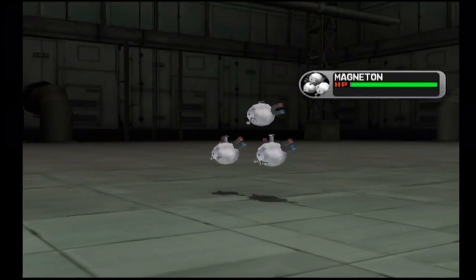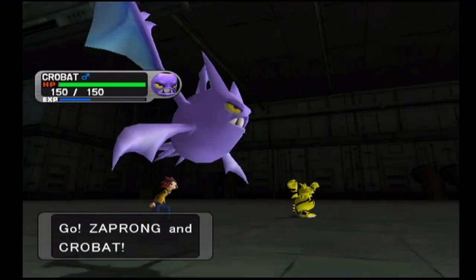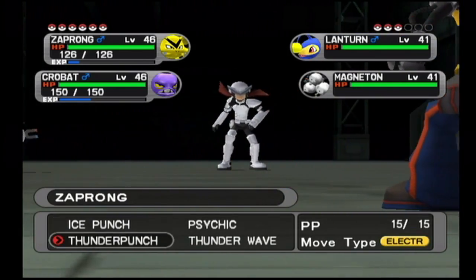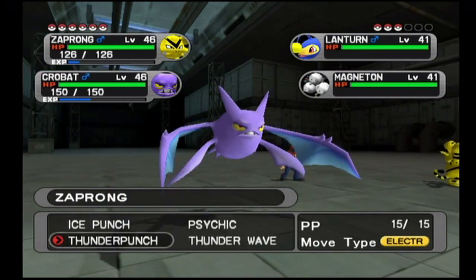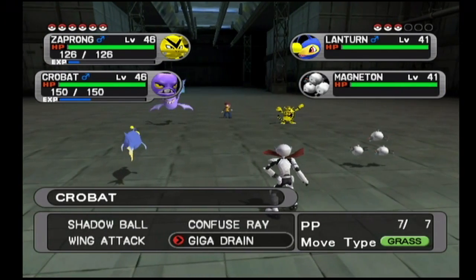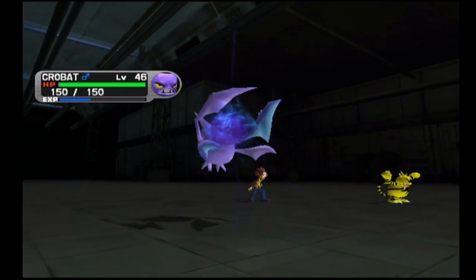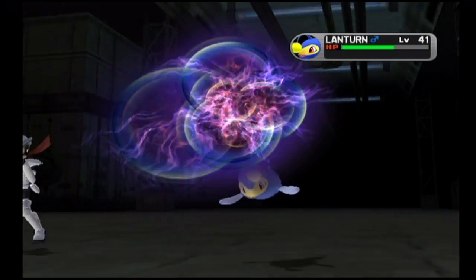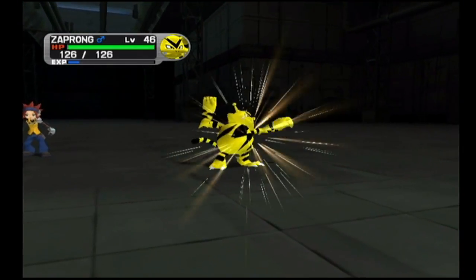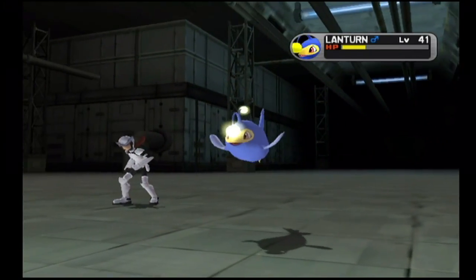Cipher Peon Gift Hall — that's too strange for me to pronounce. He starts out with two Electric-type Pokemon, both dual types: Magneton, which is also Steel type, and Lanturn, which is also Water type. Both are level 41, so the levels are pretty much permanently in the 40s now. This trainer only has three Pokemon, which is unusual — most trainers up until this point have had four, usually five. Crobat doesn't have a Poison-type move just yet but will be learning one soon.